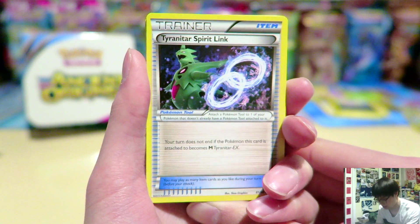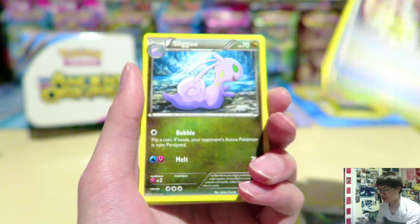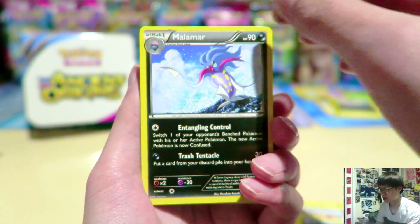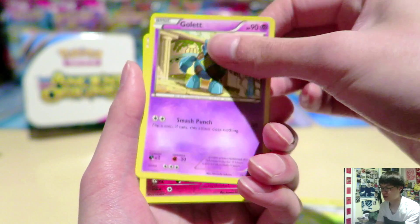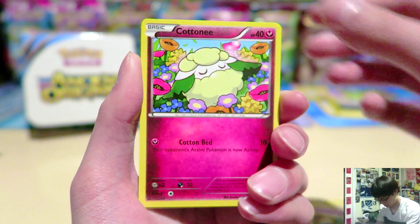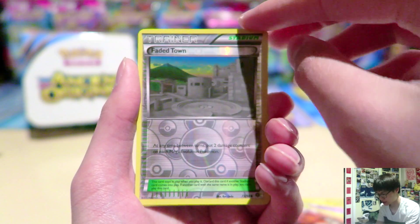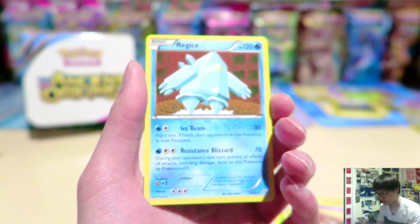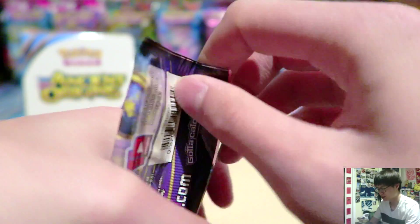We have a Tyranitar Spirit Link, Anthro Spirit Link, Sligu, Malamar, Combi, Gollet, Cottney, La Vista, Faded Town Reverse, and a Regice. Maybe a second to last best pack, or the last one, depending how far that opening goes.